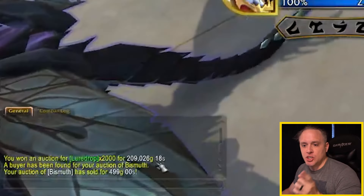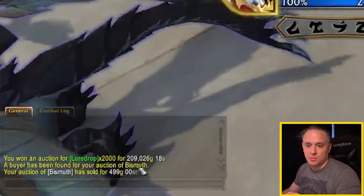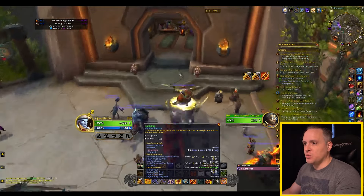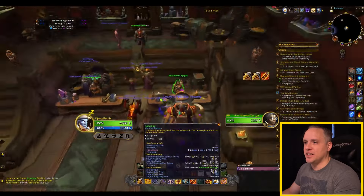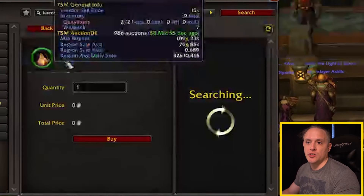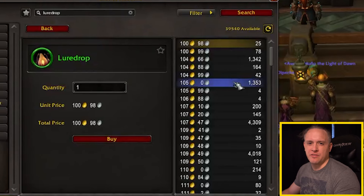To understand this, let's jump into the game and I'll show you what's going on. As you can see right here, I spent 209,000 gold to buy 2,000 lore drop, and these are rank two quality. The reason why I did that is because if you check the auction house right now, lore drop at rank two quality is going for about 100 gold — safer to say about 105 per item.